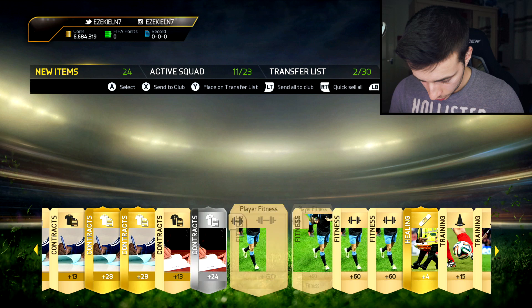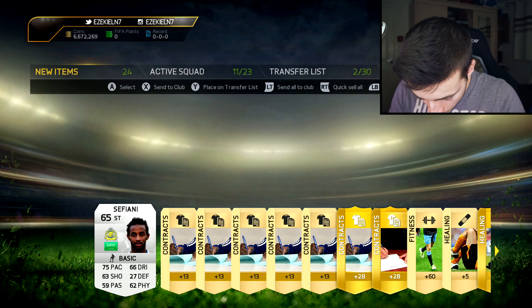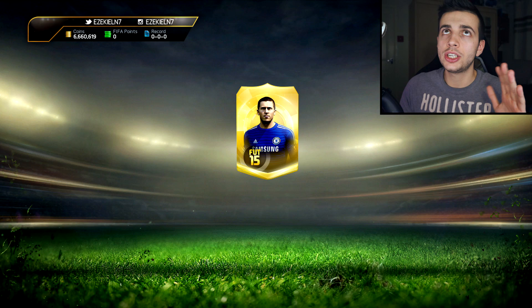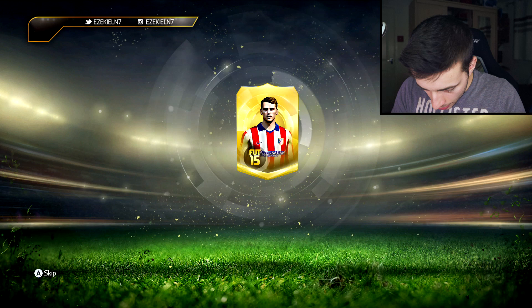I'm just going to scroll over just in case there's any duplicates. RT, A, delete. There we go. I'm going to try and keep a close eye on the amount of coins I have, because I'll know by that if I discard someone like an inform or a legend or something like that. Scroll across and that should be it now. Up and A, there we go.